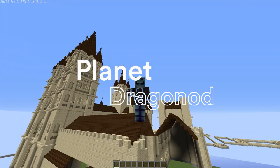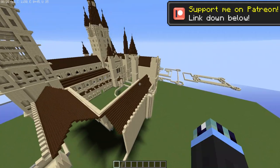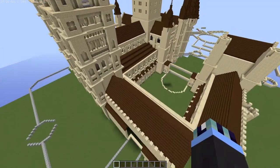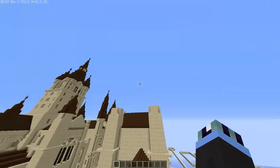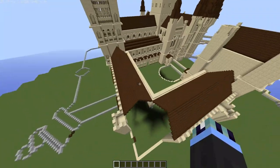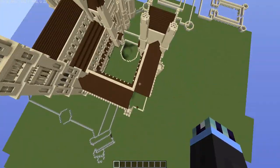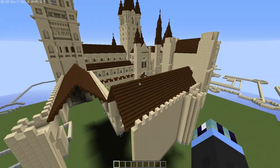Hello everyone, this is Dragonod and welcome to episode 13 of Hogwarts in Minecraft. Last episode we started to finish off the east wing - we continued the wall, added all of these surroundings, built this area and all of these walls which added so much space and basically doubled the area. If you have not watched that episode, there will be a link in the description and a card in the top right corner.